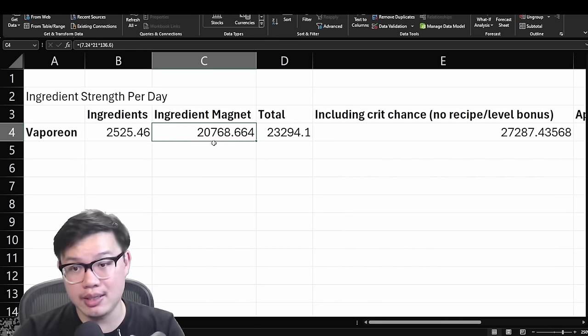One thing I would like to mention is that for this chart, you should note that for ingredient magnet to give you huge numbers like Vaporeon, level 6 main skill is absolutely needed. I did give Delibird and Charizard level 6 main skill, but it didn't improve the ingredient strength that much. Delibird getting level 6 main skill — which is 21 ingredients per trigger — only gave us about 4,000 strength from the magnet alone, whereas Vaporeon gave us 20,000 in strength. So about 5 times stronger to have your main skill seeds invested in a Vaporeon than in a Delibird. Delibird's strength will come in the actual ingredients it farms — the triple eggs, the mono eggs, whatever it is on your ingredient list.